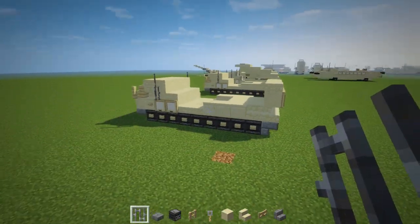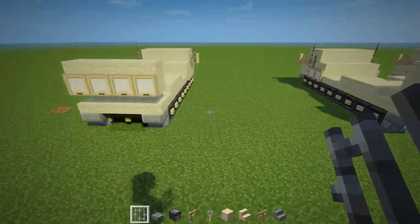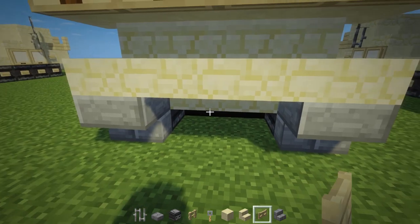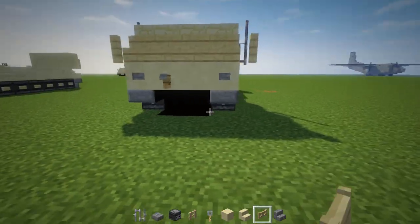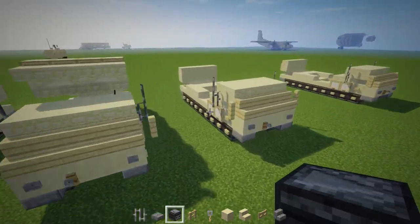It's coming together quite nicely, and that's pretty much it for our base model. Now we're going to modify it — actually wait, we need to add this little detail: just an open birch fence gate on the inside of that. Now let's convert it.